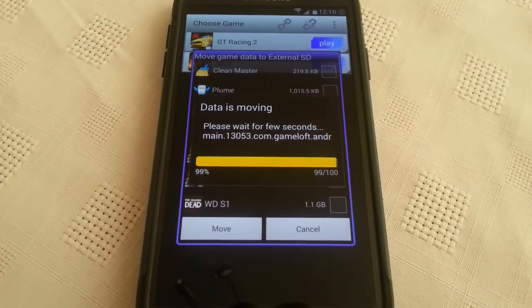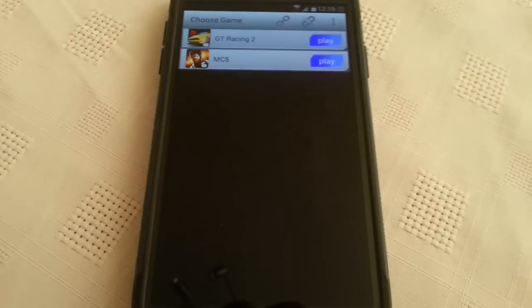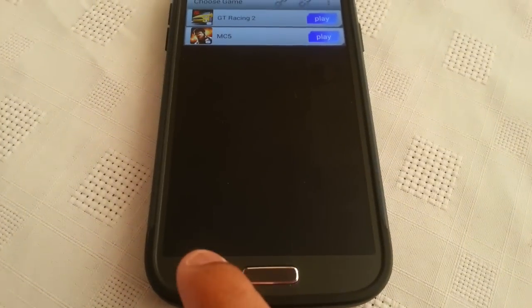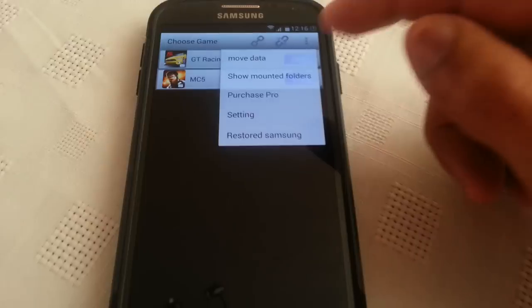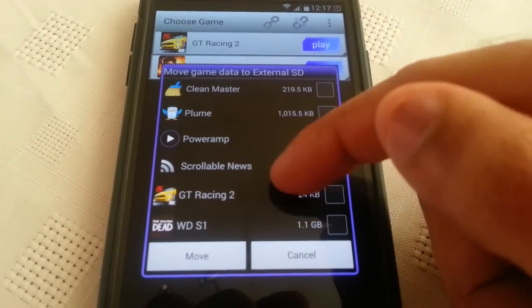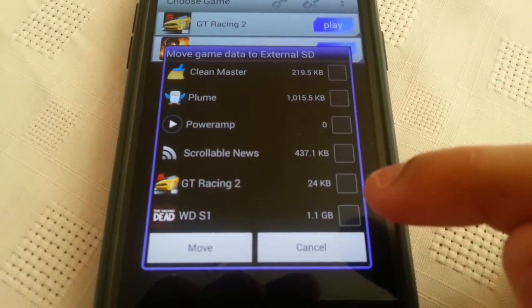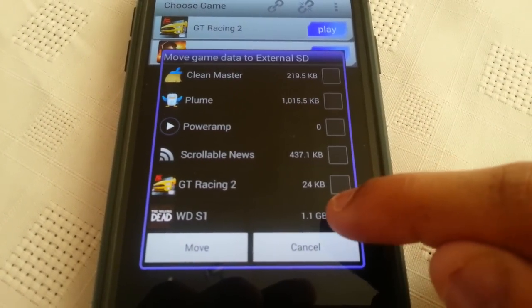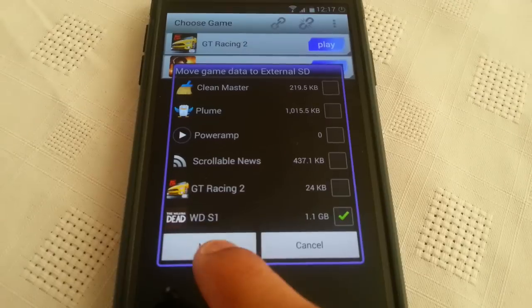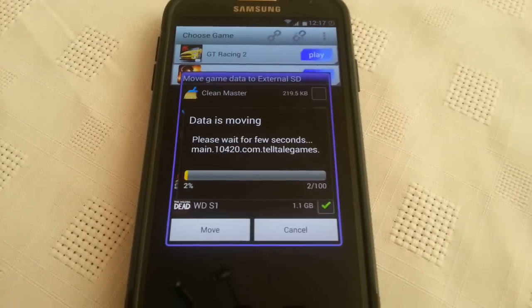It's finished transferring GT Racing 2's data over onto the SD card, so I'm just going to move the last game over now, which is Walking Dead Season 1. As you can see it's 1.1 gigabytes, so I'm going to transfer everything over to the SD card. I'll be back again once it's done.